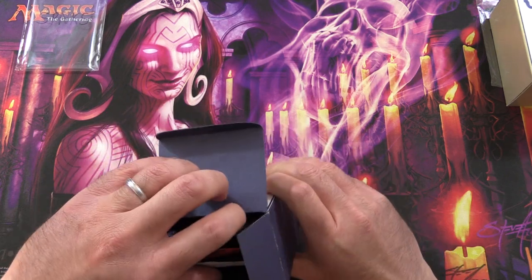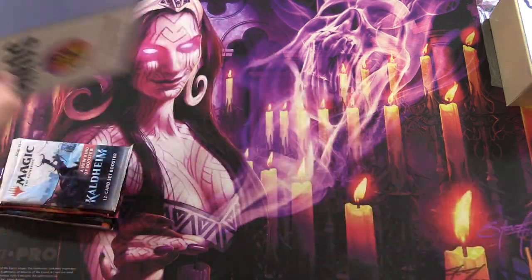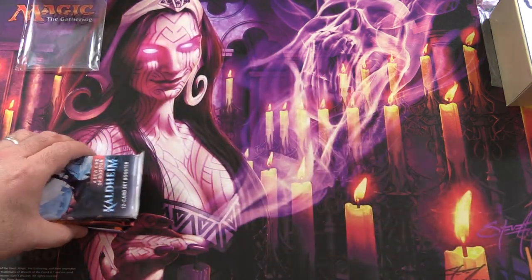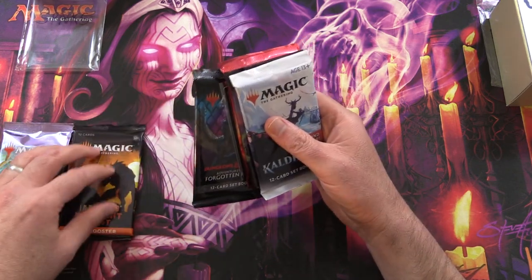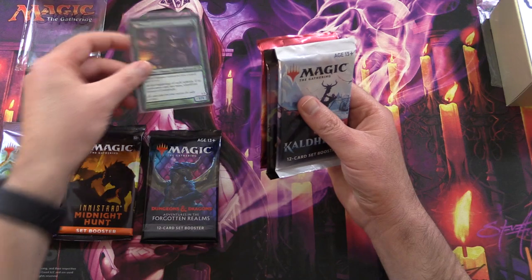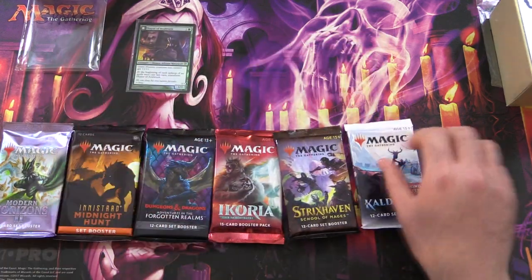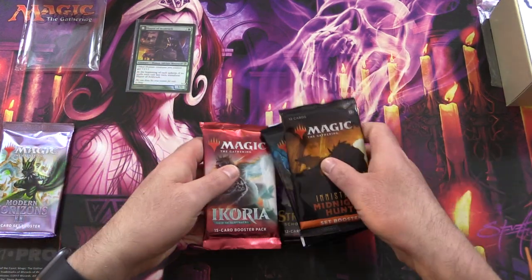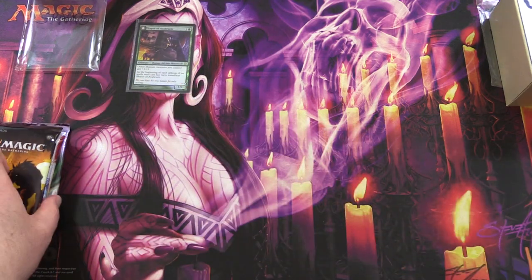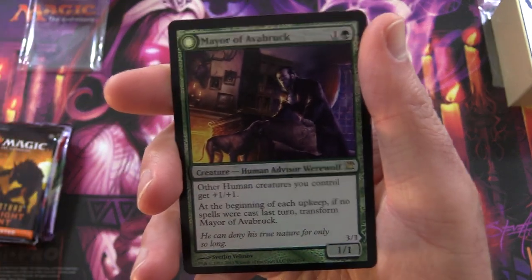This one should be a little bit easier than most months because the theme — Innistrad — doesn't have that many possibilities. So let me know what you think. We have Modern Horizons 2, Innistrad Midnight Hunt, D&D, Ikoria, Strixhaven, and Kaldheim. We'll take a look at that foil in a second.